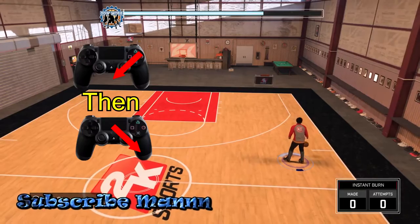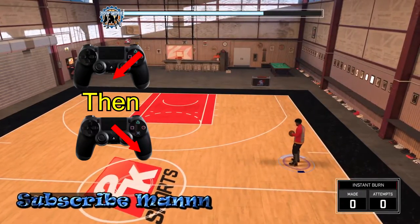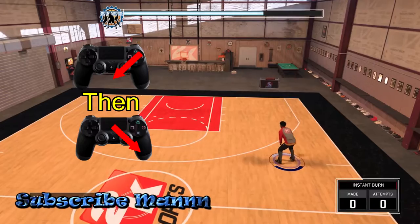Once you do that — bear with me, I'm bad at explaining things — but when the ball is in your right hand, you're gonna want to go diagonal from right to left. Then right after you do that, you want to go diagonal from left to right. So it's gonna be like this, let me see if I can get it right the first time.